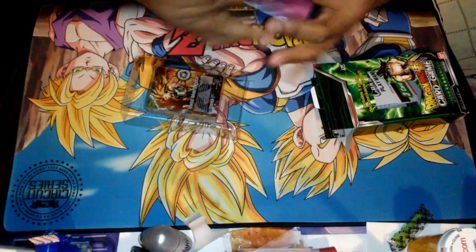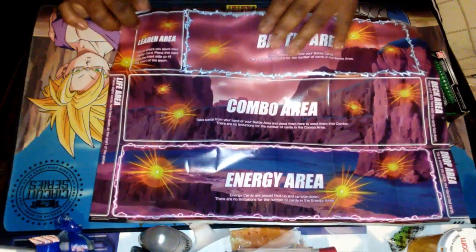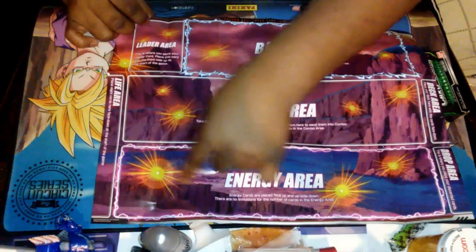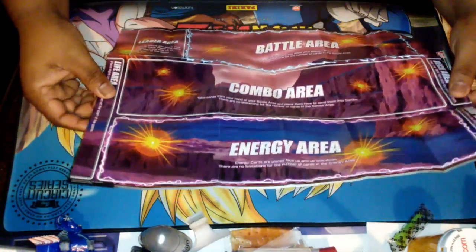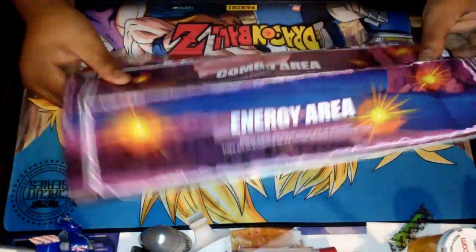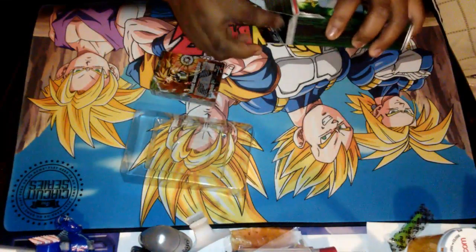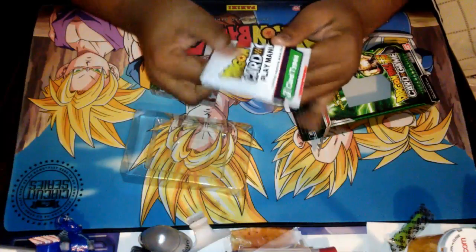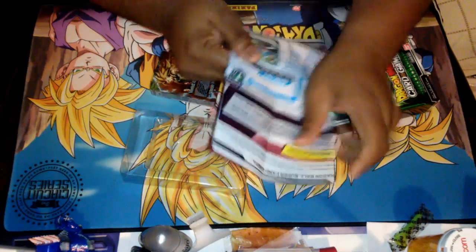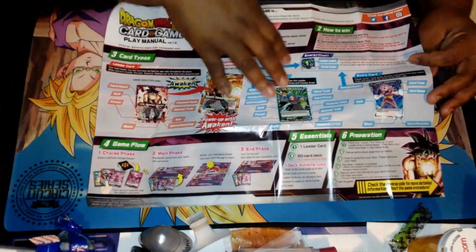We got a little play mat where you put the leader card, the battle area where the field card goes, the battle cards, our combo area, and the energy area. Pretty cool. It also comes with a little play manual, just like some of the cards that are coming in.